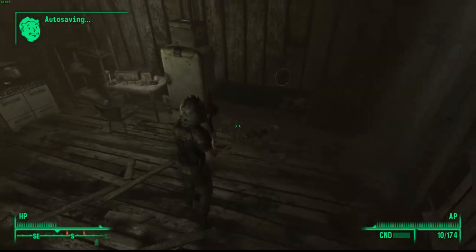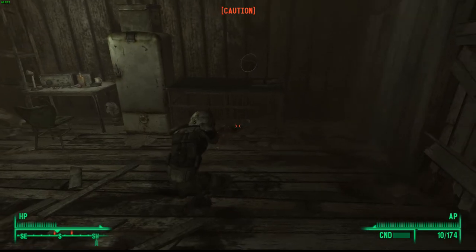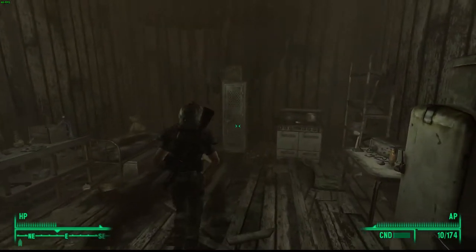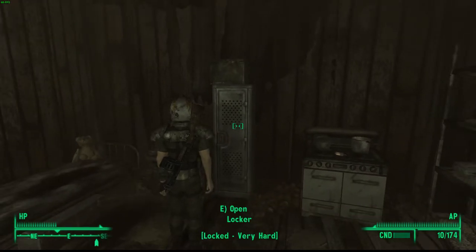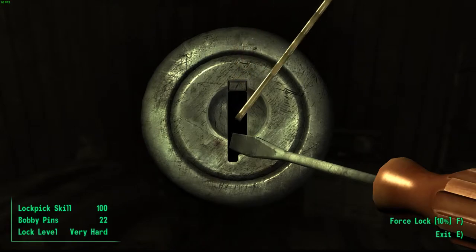Once you're inside you'll see some Radroaches — one called Fluffy and one called Jitters. They've been abandoned for ages. You want to open this locker here, and you need a 100 lockpick skill to do this.